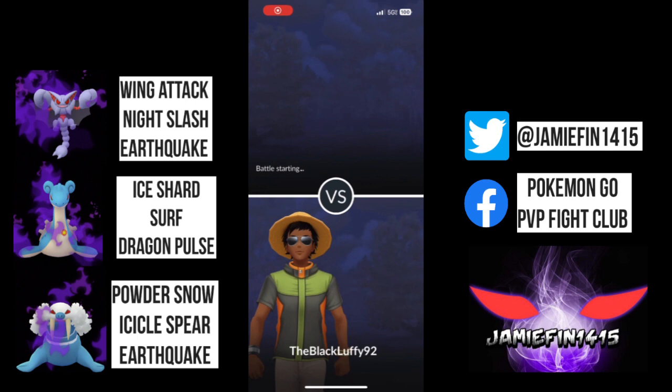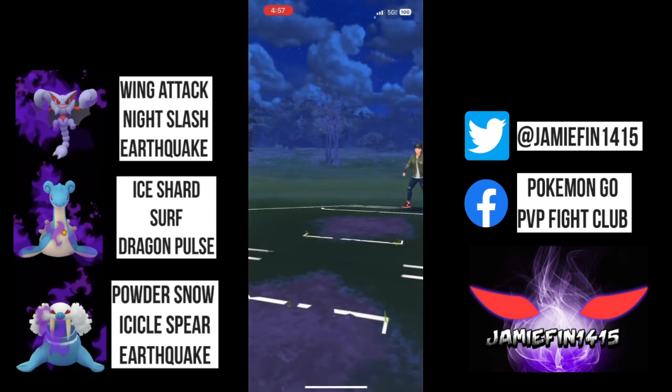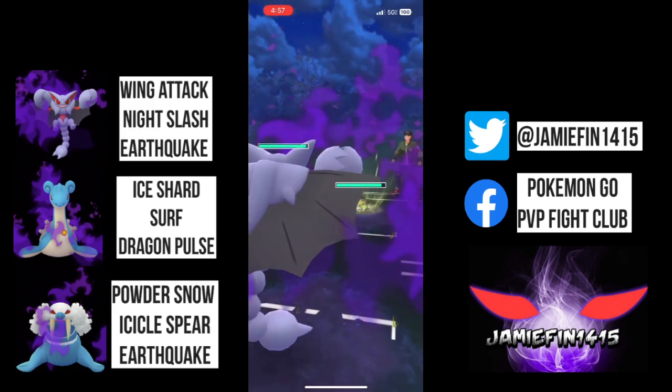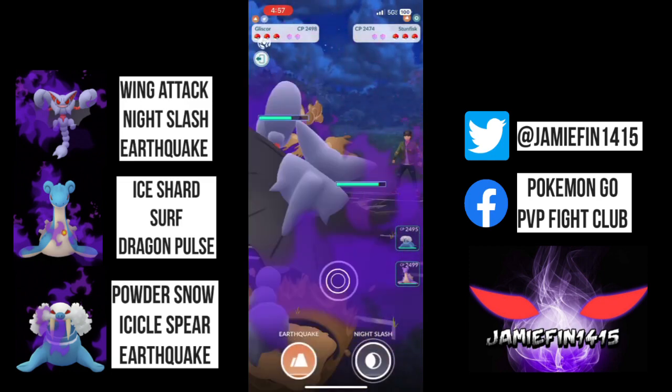Welcome back to the home of Shadow Pokemon. My name is Jamie Finn, 1415. I was the first documented trainer in the world to reach Legend only using Shadow Pokemon. I've done that for the last five consecutive seasons, and I'm now contemplating using something else. I have a vote on my community tab — if you'd like to see me continue Shadows or play Unrestricted, cast your vote now. But today we are looking at the new buff Gliscor with a very cool Double Legacy Ice Shard Dragon Pulse Lapras. Why have one Legacy Ice type when you can have two? His partner in crime is the Walrus on his Double Legacy moveset of Powder Snow and Icicle Sphere. Without further ado, let's get into the battles.